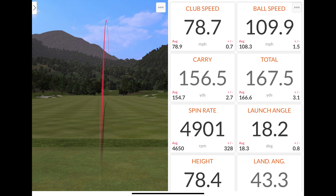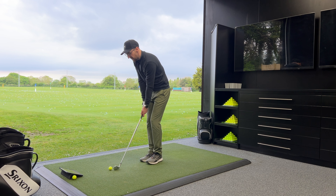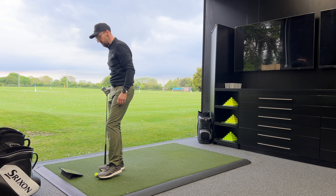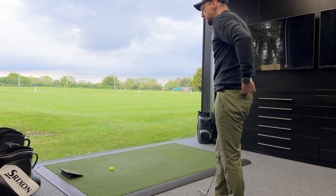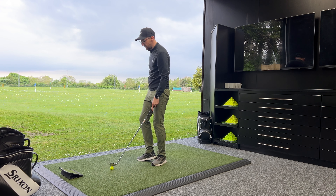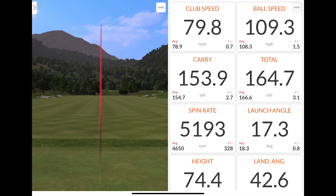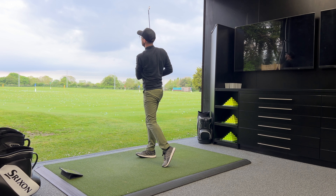Just closed that one down ever so slightly — 110 mph ball speed, carrying at 156.5 since I've pulled it down the right. Spin there at 4,901, really high for an iron like this, and that wasn't something I was expecting to see, especially off a pull. Launching at 18.2, 78 feet of peak height — really impressive off a toe strike. The ball flight just feels like it's on repeat. These irons will make golf really easy. Yes, the sole and top line are a little bit chunky, but if you want a golf club that's easy to hit and you want to play Titleist, this is the golf club for so many golfers. Ball speed 109.3, carrying 153.9, totaling 164, spin rate 5,193, launch angle 17.3, peak height 74 feet, land angle 42.6.